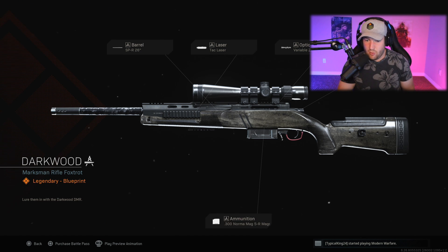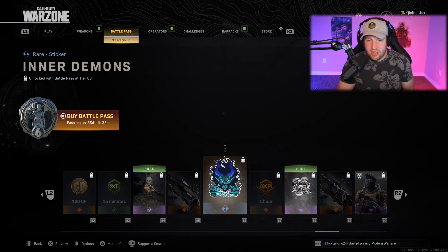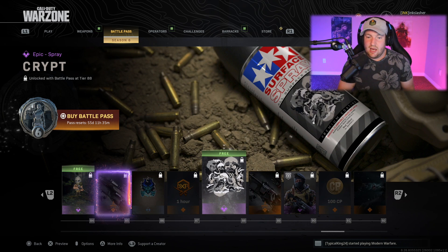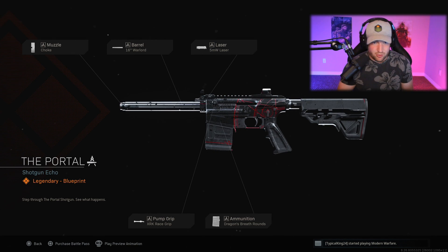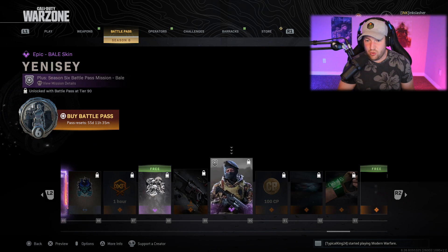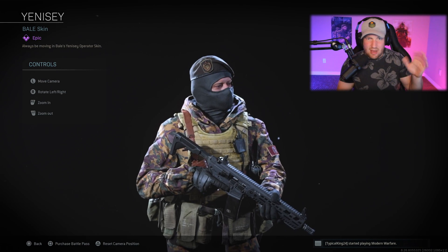At rank 86 you get another sticker, more double XP, a spray, and then another weapon blueprint called the Portal — for the VLK, a shotgun I never use. I really hate it and probably will never use this variant even though it does kind of look cool. After this, I'm not even going to try to say the name of this one, but it's a Bail skin. At this point there doesn't seem to be any milsim skins in this battle pass, which is kind of strange — they've been there the past two seasons.